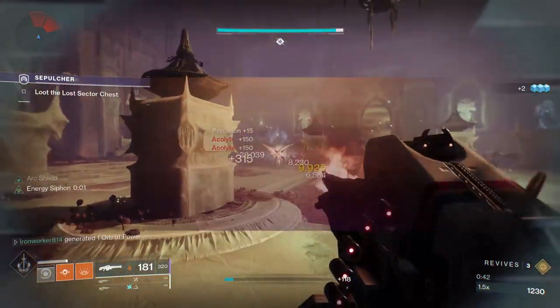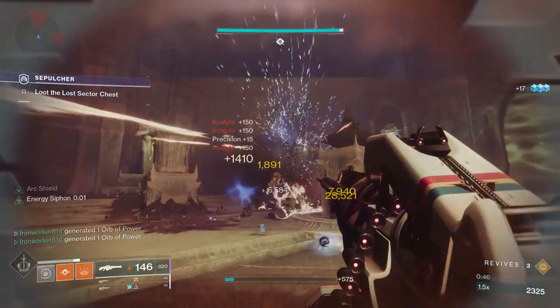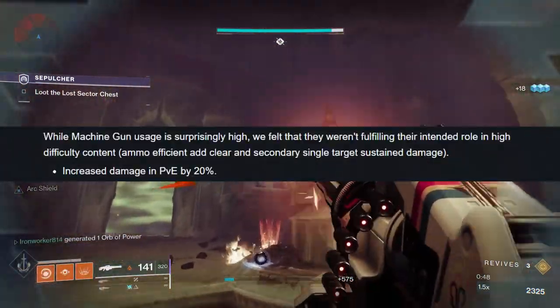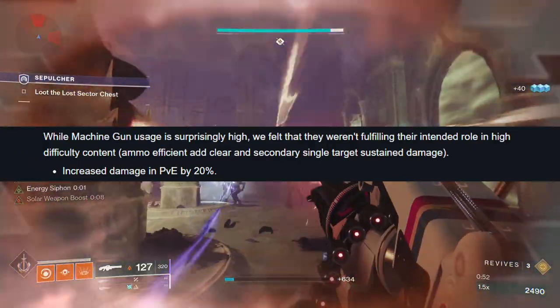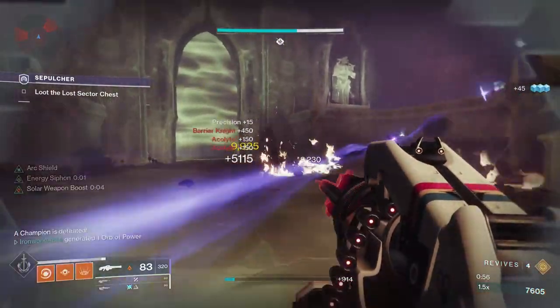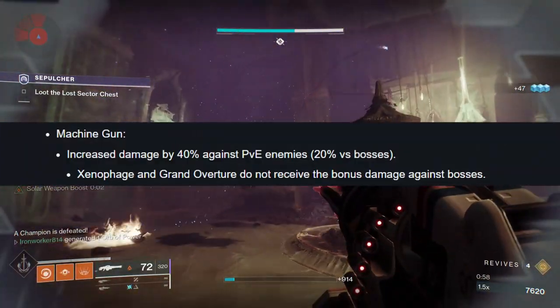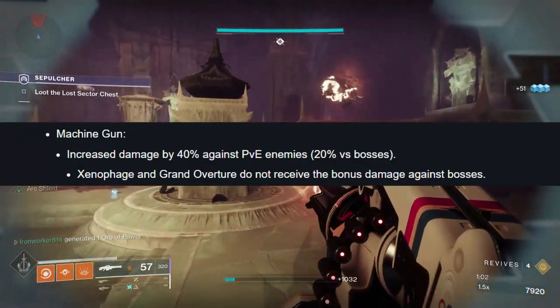Ladies and gentlemen, I'm not sure if you remember or not, but at the launch of Season of the Haunted, heavy machine guns got buffed again. The last buff occurred back in Season of the Lost, where Bungie upped the weapon class's damage by 20% across the board in PvE. Evidently, this wasn't enough, so at the launch of the current season, they pushed up the damage another 40% versus red bars and majors, and 20% versus bosses.